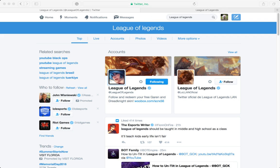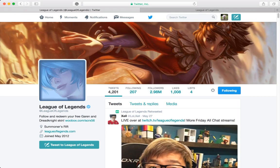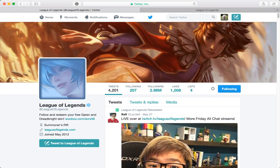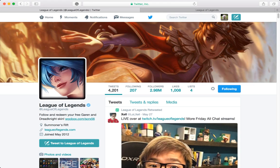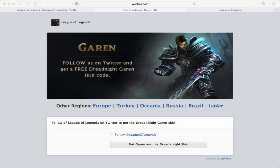You go on there and click right here, just under the banner picture. You click the blue box at the bottom and it takes you to a link that says 'Get Garen and his Dreadknight skin.'